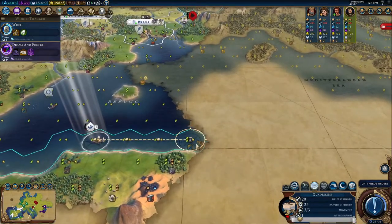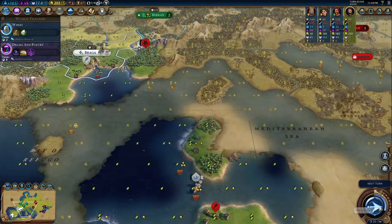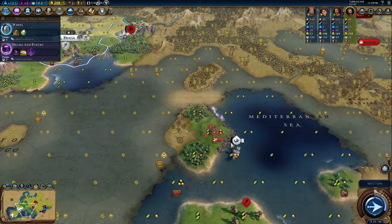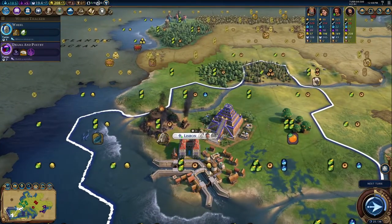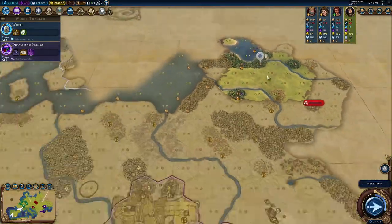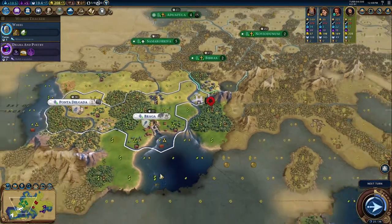Continue exploring east. We do have some nice territory — that olives is looking mighty juicy, or even this copper. And then we should be able to get some insane science with the Navigation School later on near the Renaissance. That's when Portugal really starts to shine, but right now we're just getting built up. I think we want to renew our friendship with the Gaul — thankfully they renewed our friendship so I don't have to worry about them.